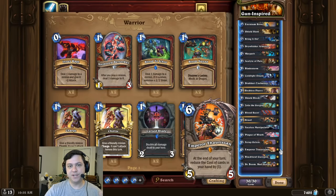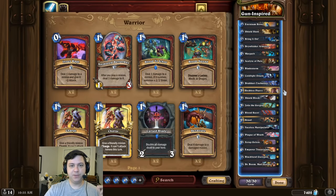All in all, this is a five-card, 20-mana combo, so we need at least double Emperor Thaurissan discounts to make this work. But this deck actually has the ability to get triple Emperor Thaurissan discounts with Zola, Emperor Thaurissan, and Dracari Enchanter plus Emperor Thaurissan. I think that's pretty much it for the deck intro this time, guys.